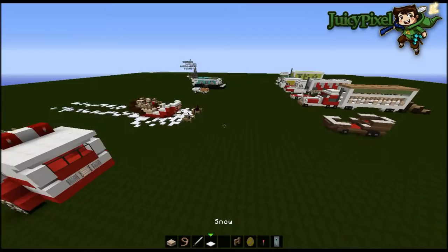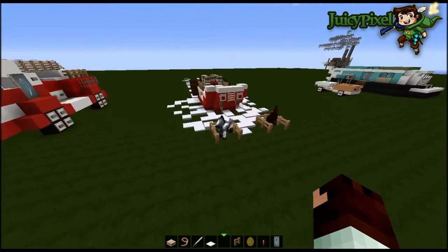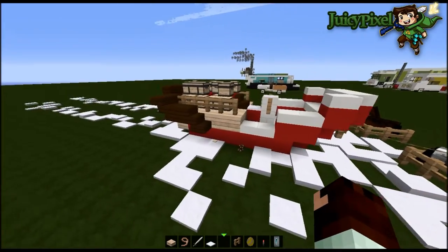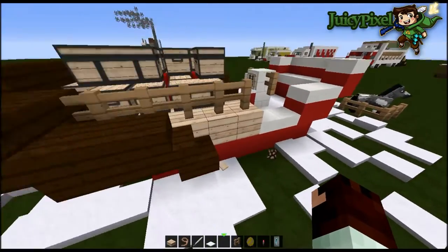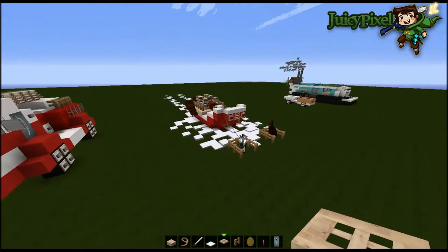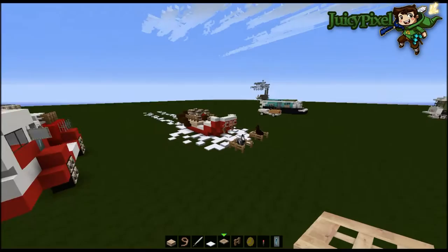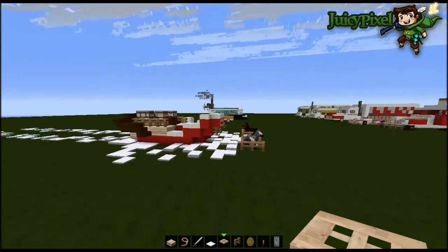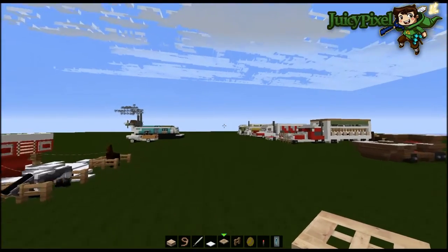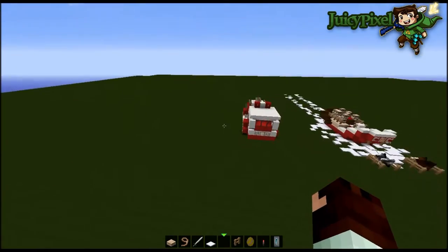Hey guys, welcome back to the creative Minecraft build. Last time we did Santa's sledge and some of you thought it looked like it, some didn't. Coming up to Christmas I'm going to do some proper Christmas themed builds, we're gonna redo the Santa sledge and make it more traditional. I've already got some designs planned for that. Today we're gonna make a fire truck.